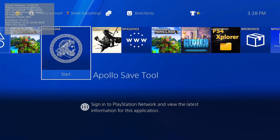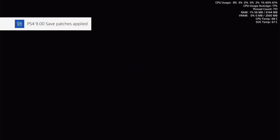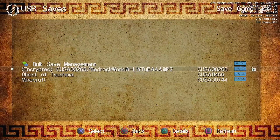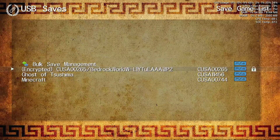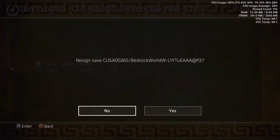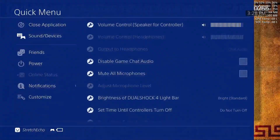So now that we're over to our PS4, we'll go ahead and open up Apollo tool — I went ahead and already plugged in my USB stick. Give it a few moments to get loaded up. Once we are loaded in, go to USB saves. Go ahead and select the encrypted one — we do have our Minecraft and it is encrypted. So we'll select it, go to copy save game to hard drive. The application will do everything for you — it will resign it and have it set up for you. Go ahead and choose yes. There we go, hit OK, and we can close out of the application now.